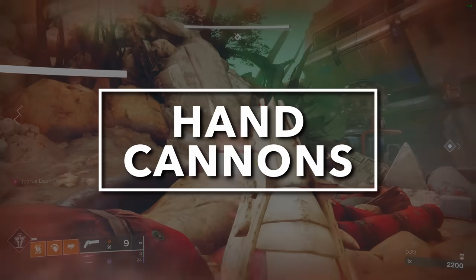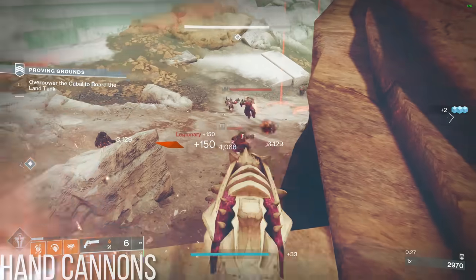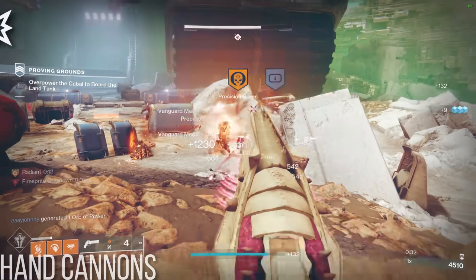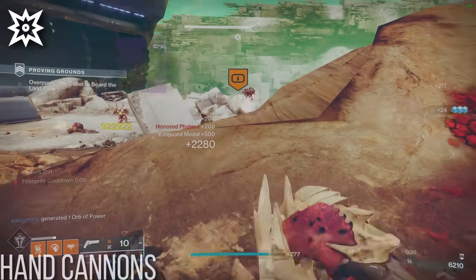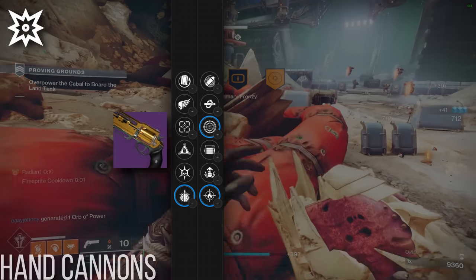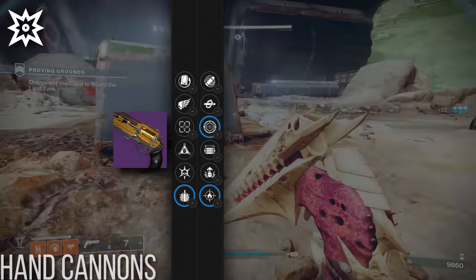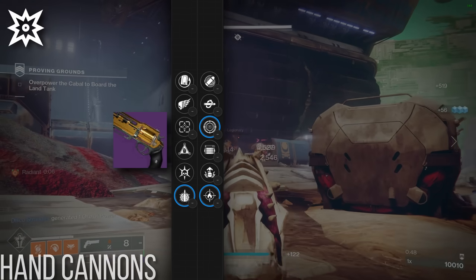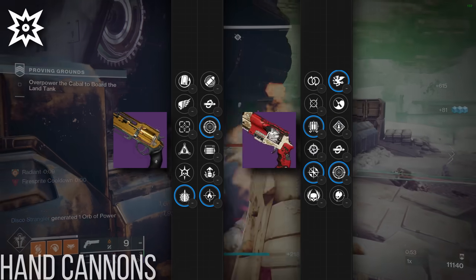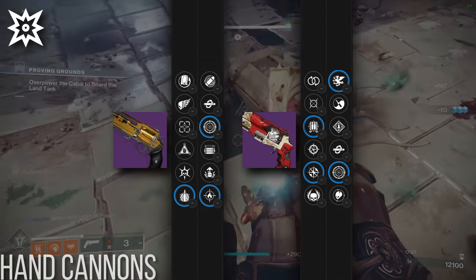Hand Cannons are some of Destiny's most beloved primaries. Thanks to some recent buffs, they hit like a truck against Majors, and some of the more newly released options have decent splash damage perks as well. To no one's surprise, the premier pick in the kinetic slot has to be Fatebringer. With its kinetic affinity and access to Explosive Payload and Frenzy or Firefly, this thing is undeniably the best in slot option for both ad clear and champ stunning, even without craftable status or an origin trait. An honorable mention goes out to Warden's Law, which also sees some use with Lucky Pants for a boss or mini-boss melt option thanks to its special burst frame with a 20% boss damage perk in Vorpal Weapon.